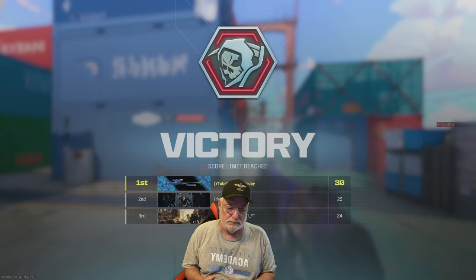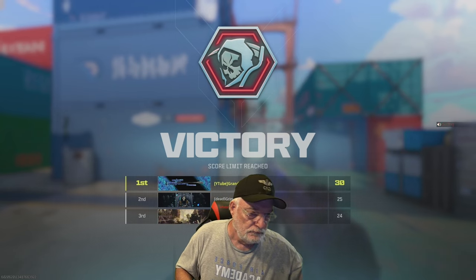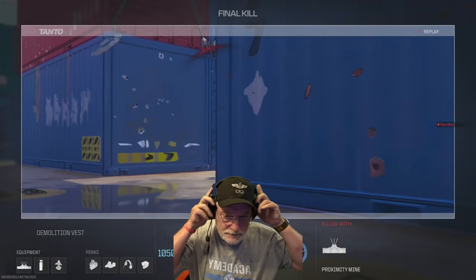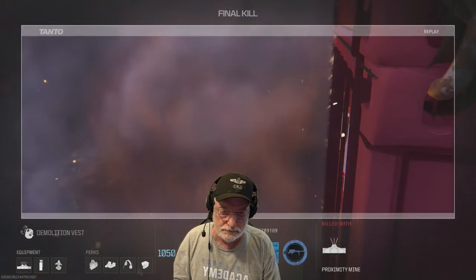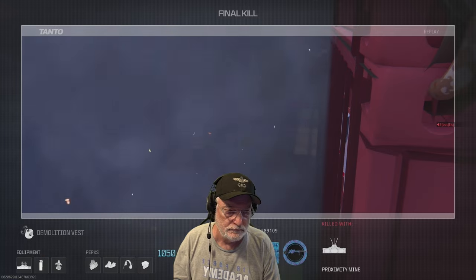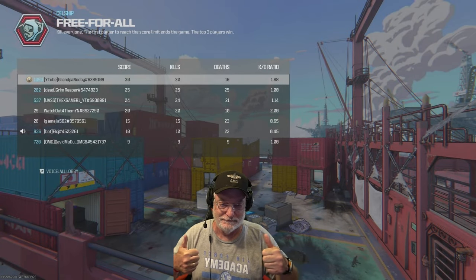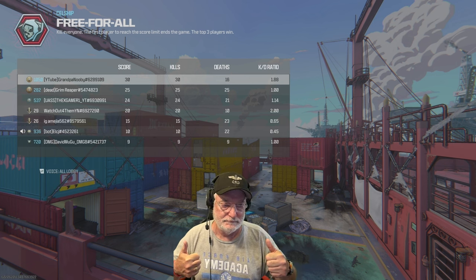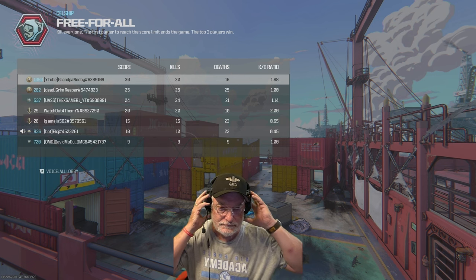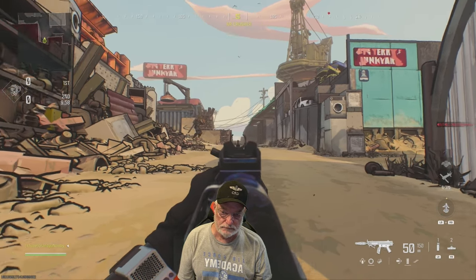Grandpa's going to do a little jig, get down tonight. You could use the Shadow Strike Suppressor and be a little bit faster side to side. But y'all like the Quartermaster — Quartermaster's a good solid suppressor. Keeps down the recoil that doesn't exist in Grandpa's mind. I know you guys on PC have told me it does exist, but some of you on consoles have agreed with me.